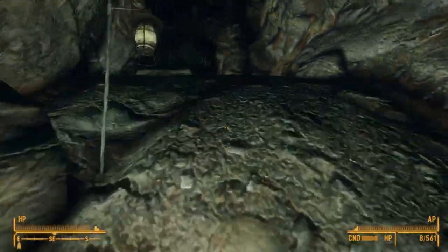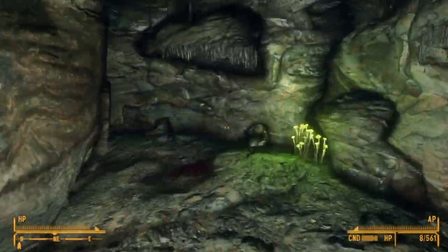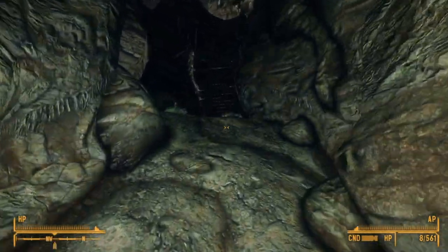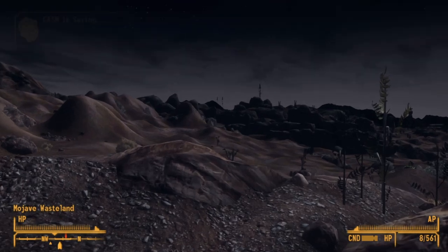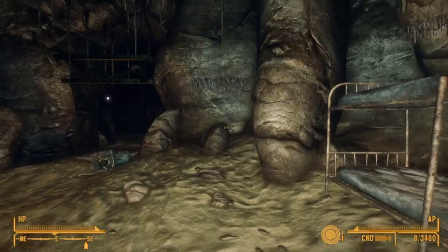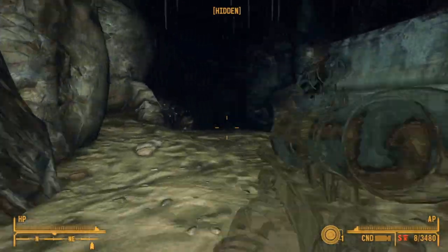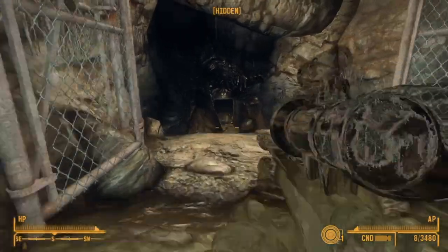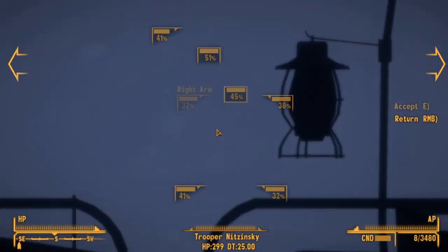There is a positive side to this gun, and there is! Its price, and the fact that it has 3 mods that are all very cheap. At only 75 caps base, the varmint rifle can be bought for a few Nuka-Colas or a handful of ammo. Most of the time the ammo cost will eventually exceed the cost of the gun by far. The first mod is Extended Mags at 75 caps, which changes the mag size from 5 to 8 — a strange number, but for the price it's fine.